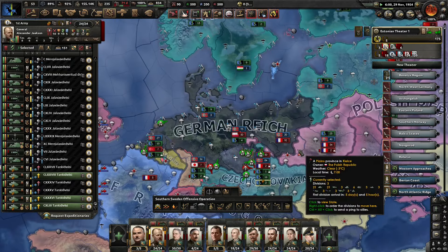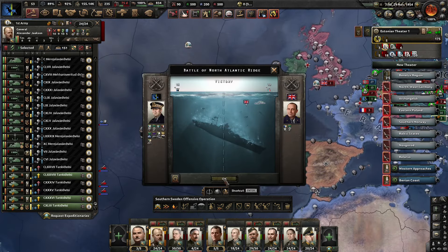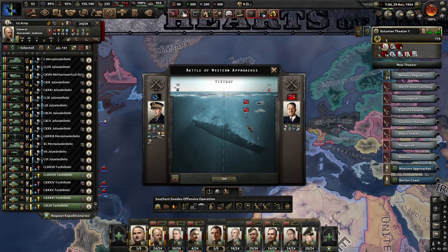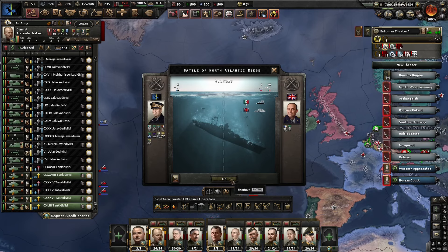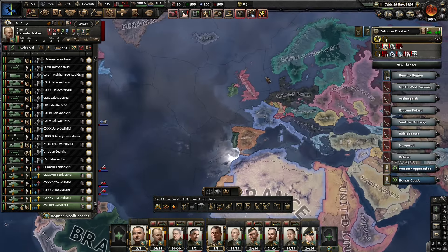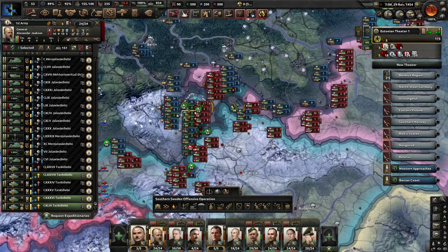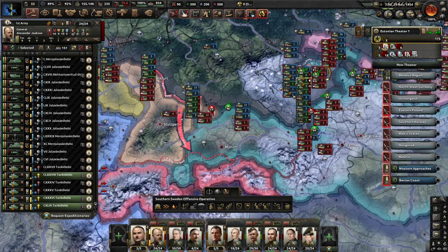Looks like progress to me. The last thing to look at: naval results — two Mexican destroyers, a convoy, and another Canadian destroyer. So far success in the Atlantic all around — we haven't really lost anything. Next episode we will continue with the Czechoslovakia operation and then refocus again on liberating Munich, Stuttgart and pushing towards the Maginot.